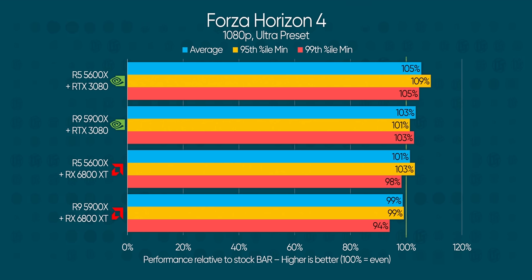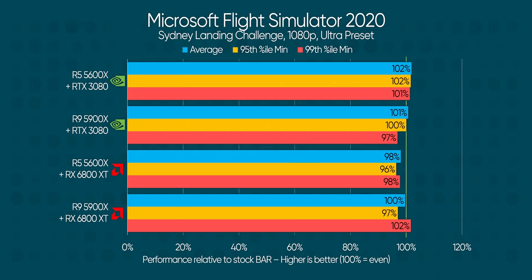Forza Horizon 4 is another callout and another win for NVIDIA, although the pattern flips here with the Ryzen 5 pulling better improvements across the board than the Ryzen 9. This suggests that memory access patterns play a significant role in whether the die arrangement causes issues. Radeon, on the other hand, struggles — especially with the Ryzen 9, where minimum frame rates are as much as 6% lower than with resizable bar disabled. There's little change on Flight Simulator 2020, given how CPU-bound that game is, but NVIDIA manages a slight improvement with Ryzen 5.